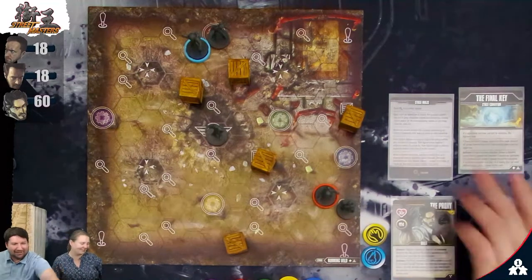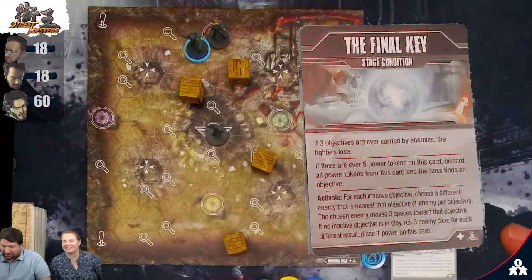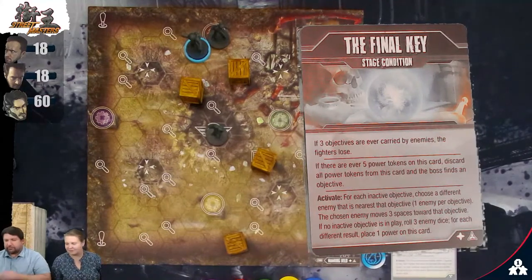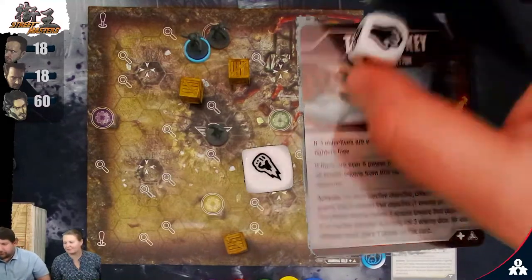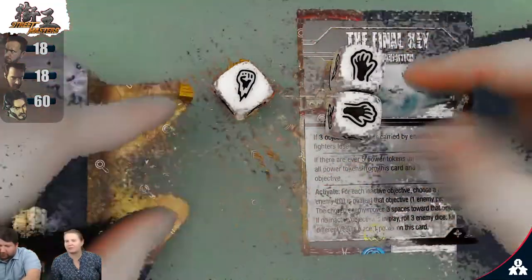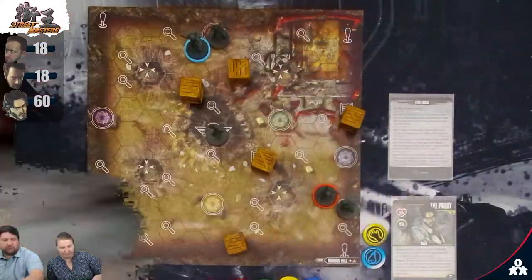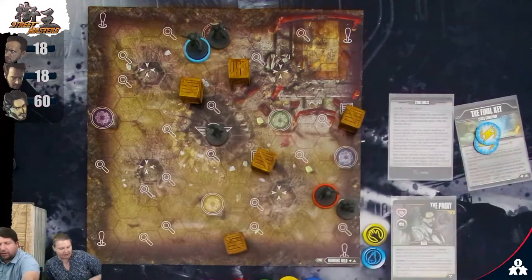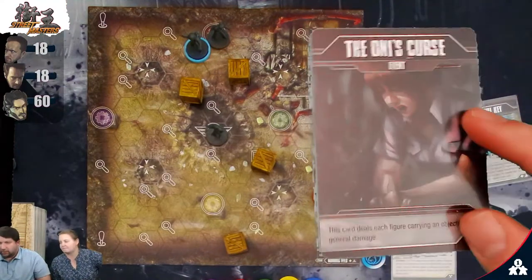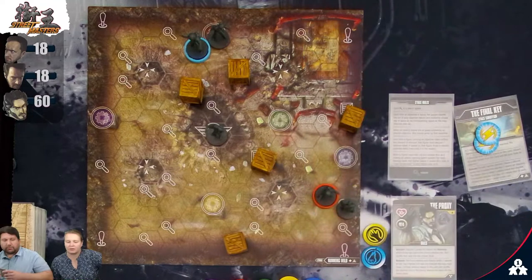Now we do the stage. Activate: for each inactive objective, choose a different enemy — they move toward it. Since there are no inactive objectives in play, roll three enemy dice. For each different result, place one power on the Final Key card. We got two different results, so two power goes on that. Then we draw a stage card — The Oni's Curse: deals each figure carrying an objective one general damage.